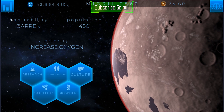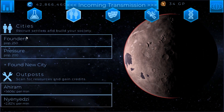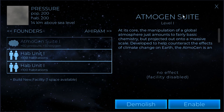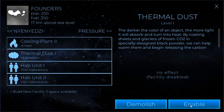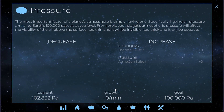Now we've got a couple of things we need to do. The first thing is we need to stop pressure from growing. So if we head into population and go right to the colony called pressure, we take the Atmogen suite and just shut it off completely. That will stop that growth there. And if we head to Founders, we've got the thermal dust, and we will disable that as well. Now you'll see there is no longer any pressure going up, so we're right where we want to be.